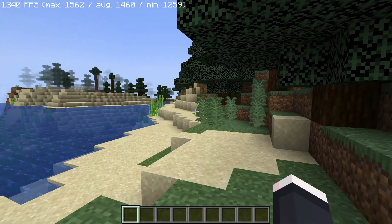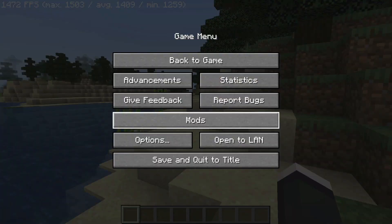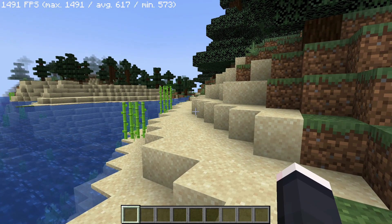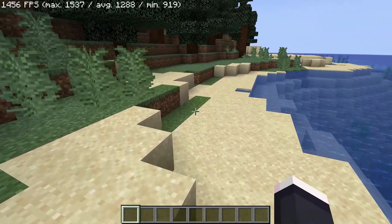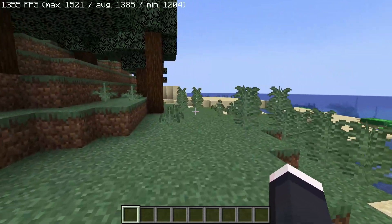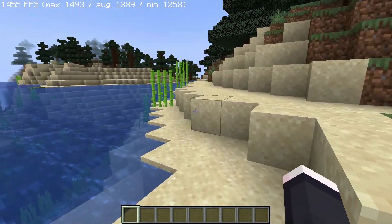The first important mod we're going to check out today is called Sodium. Going into my mod section, you can see it's made by Jellysquid, who is part of the CaffeineMC group. Sodium is a free and open-source optimization mod for Minecraft which improves frame rates and reduces lag spikes. Currently in my game I'm getting more than 1000 FPS; in vanilla I get close to 500 FPS on medium to low settings.